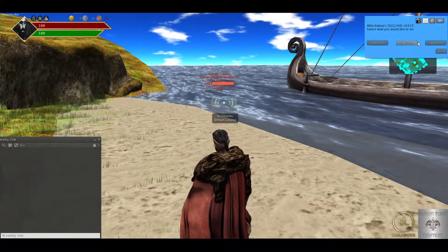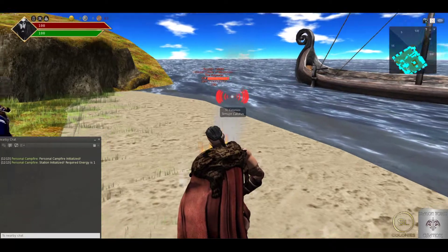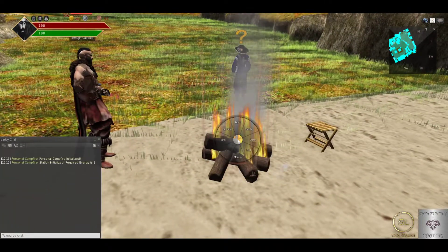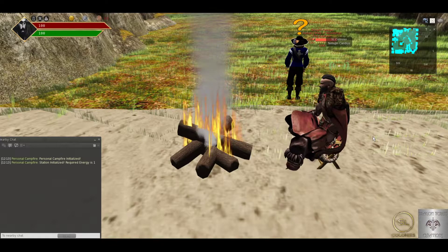First one is a campfire, which you can click on your tool menu and hit campfire and it will rez out a basic campfire and chair system. These are temp rez, so you can sit on this. We will add new updates to models of course, but you can sit on the chair and your energy will regenerate every five minutes every time the server ticks.